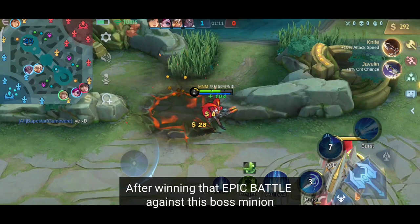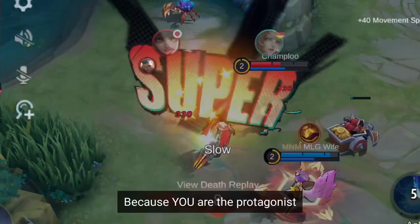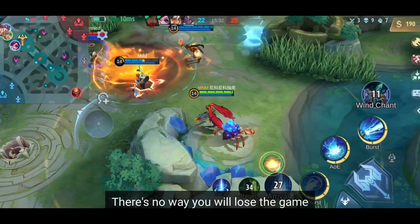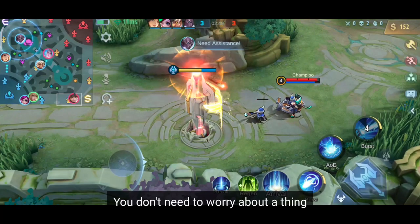After winning that epic battle against the boss minion, you need to return to your lane in a near-death state. This will help your enemies to take you down without much effort. Let them have their way in the early game, because you are the protagonist and you need to prepare your typical anime comeback story. There's no way you will lose the game, especially because a fat 1-1 can't hurt anybody. Repeat this process of feeding and let your enemies farm on your gold shield turrets.